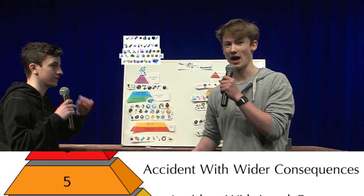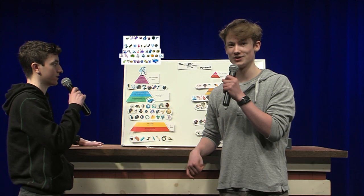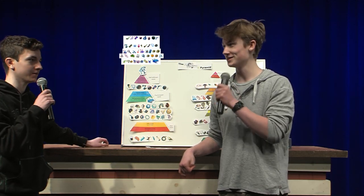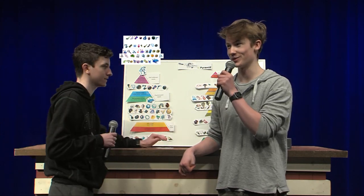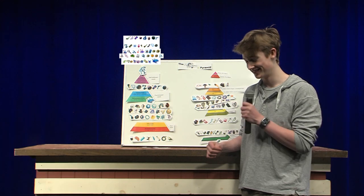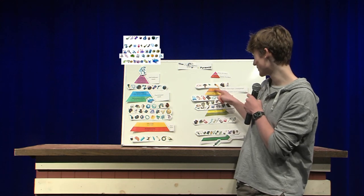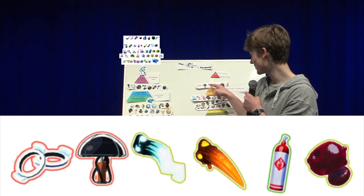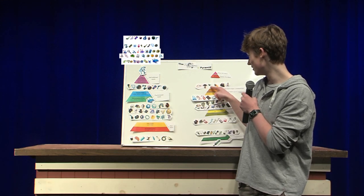Tier 5: Accident with wider consequences. In the Accident with wider consequences tier, we have Head Stompers and Unstable Tesla Coil. All of these items are like the AOE items, but a lot worse - because with this one, if your feet touch the ground, you explode.